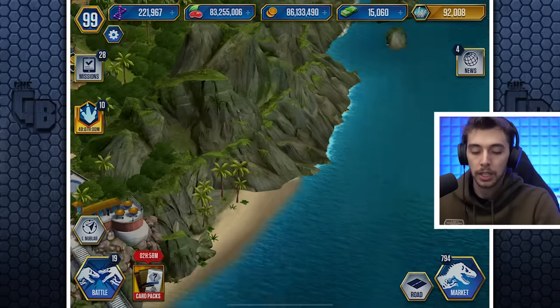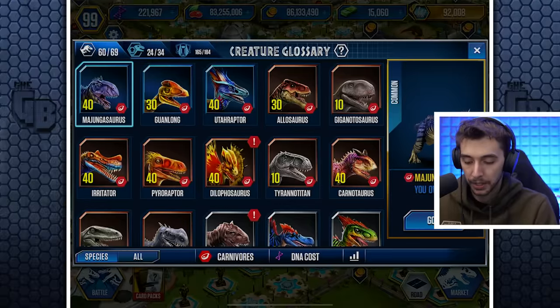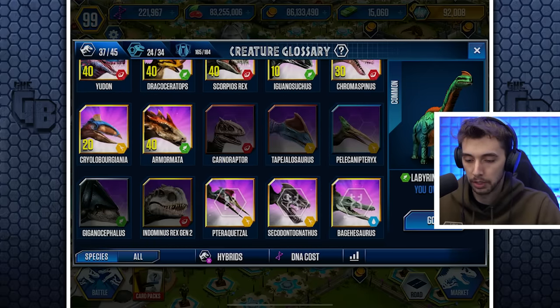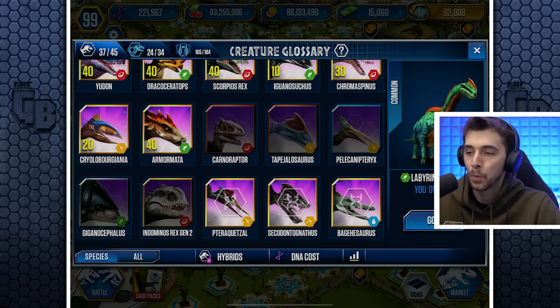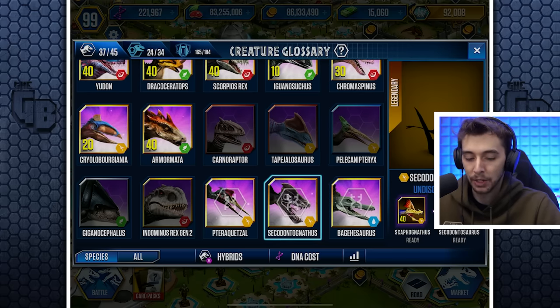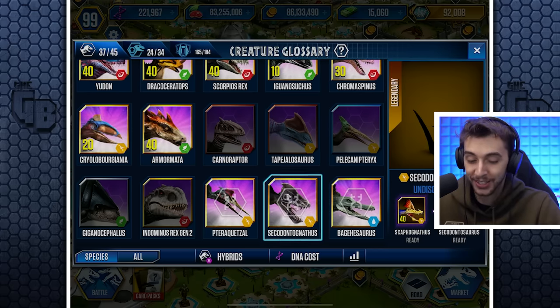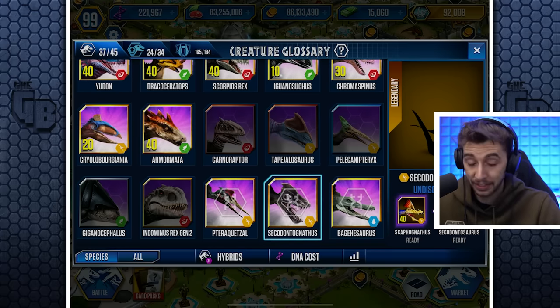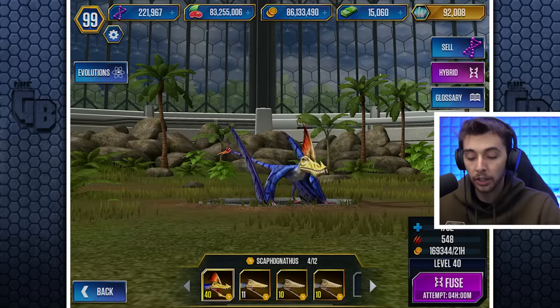The newest thing that has been added into this game — if we go into hybrids and scroll down — there it is! It's got a face only a mother could love. It is the Secodontognathus. That's it.